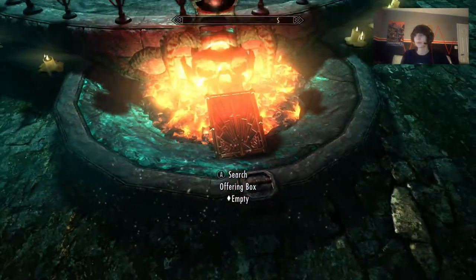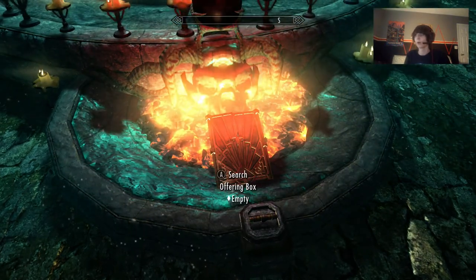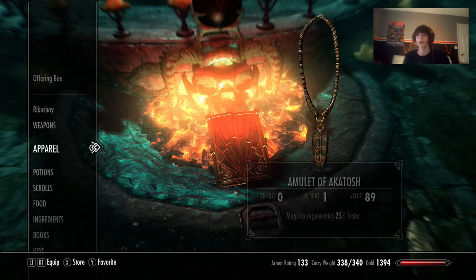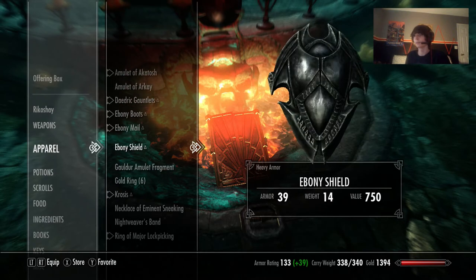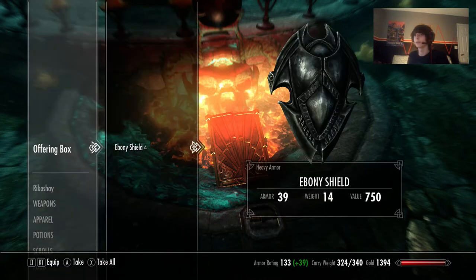There's an offering box and a pull bar. Open the box, then take whatever Ebony item you want to turn into Daedric — in this case an Ebony shield — and put the item in. You can see it shows up in the offering box.